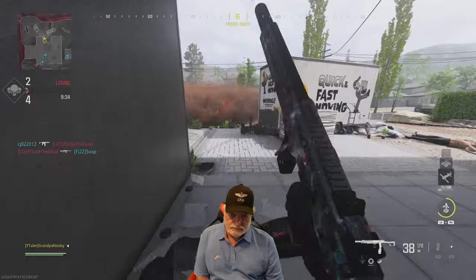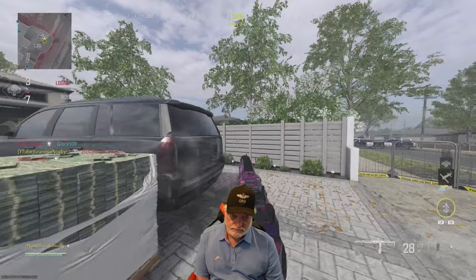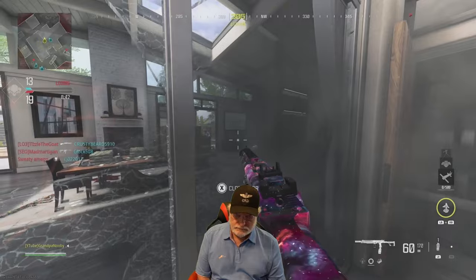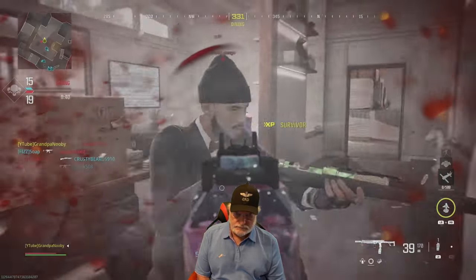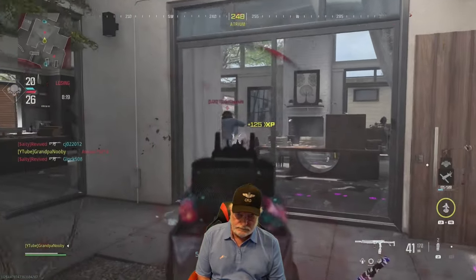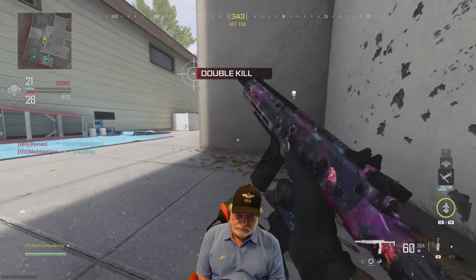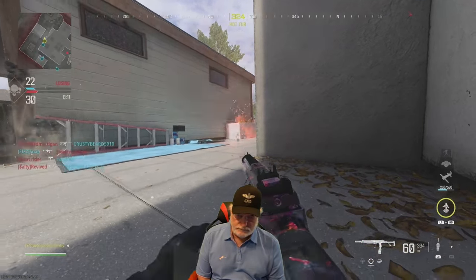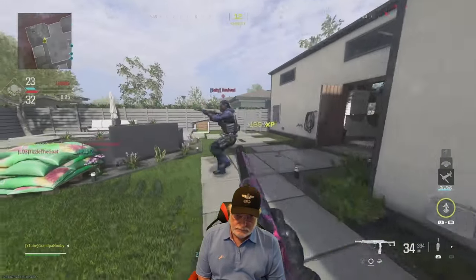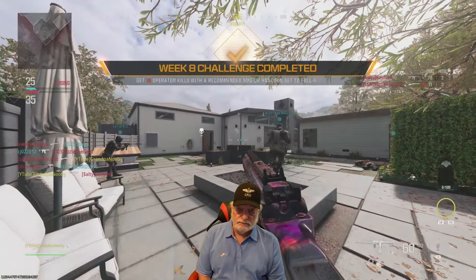I went ahead and used the Engineer Vest so I could have two smokes. That counted — I was barely on the edge of the smoke. I've got the Horus. The only thing I could have done better was to crouch when I was shooting — I forgot about that. But you've got to get those two kills without taking damage. 15 with a suppressed, 10 with a fully auto SMG — easy to get those.